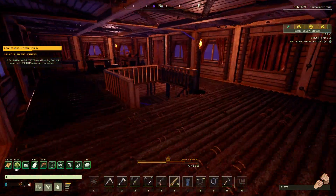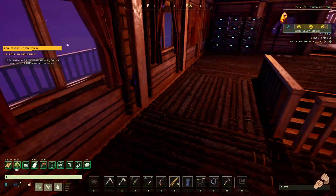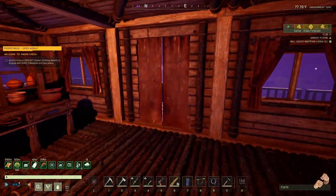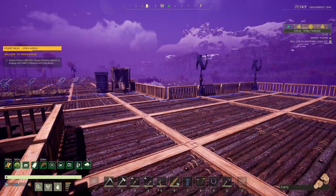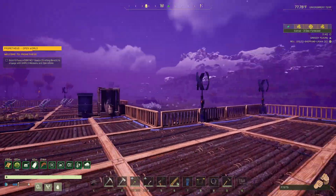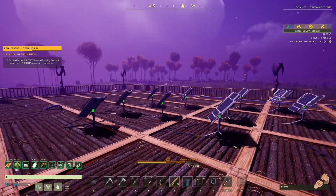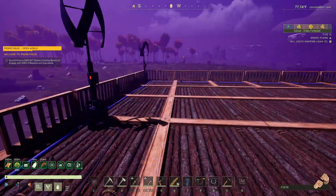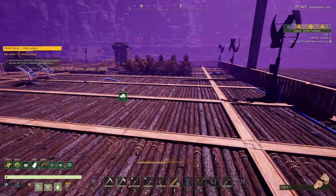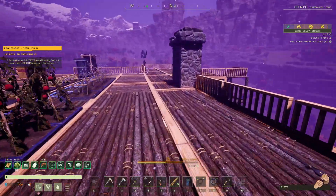Fireplace. All the goodies over here. This right here takes you up to the roof, where I have, I think, ten wind turbines and ten solar panels. Lightning rod. Looks like my crops need to be harvested.